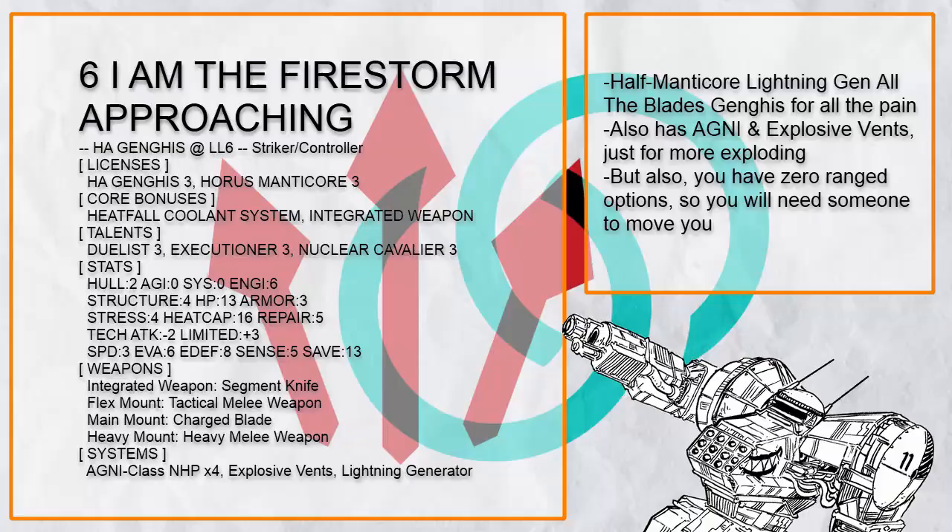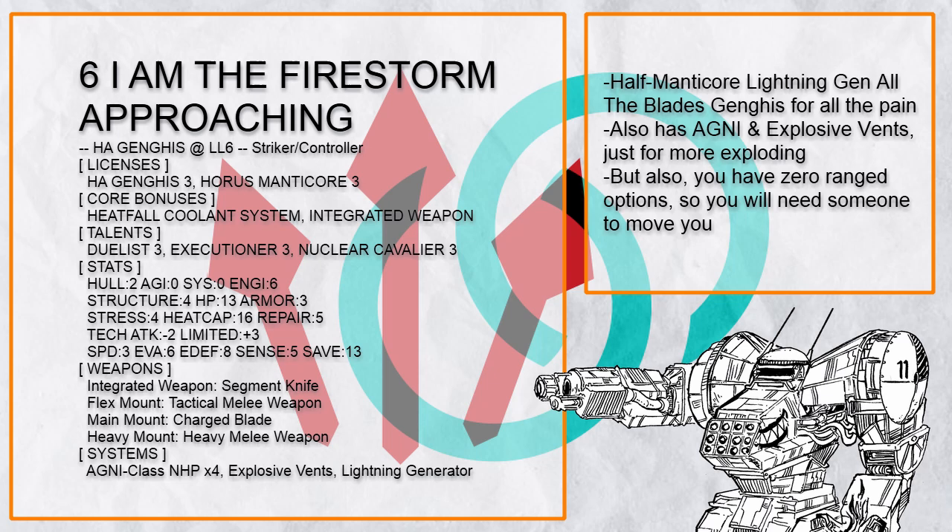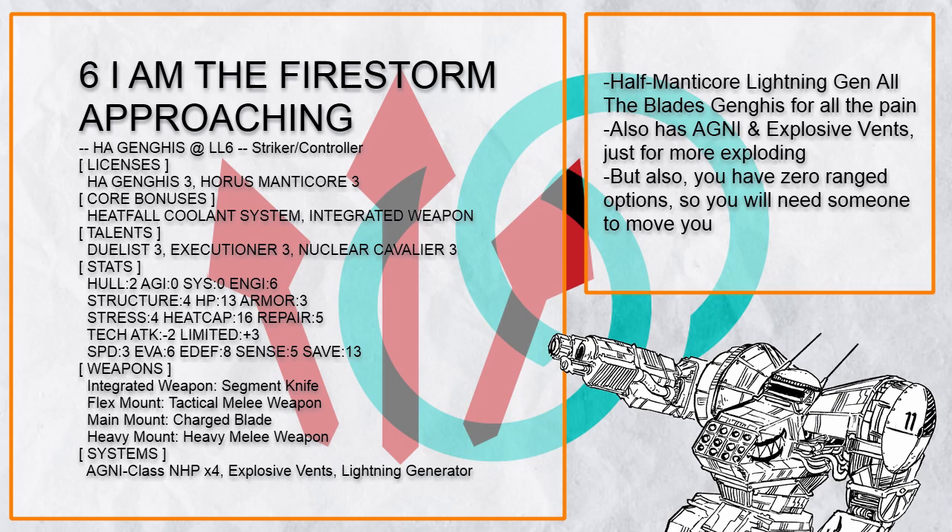Firestorm Approaching is an Agni Lightning Generator Ganges that wants to get extra spicy up close. With 16 heat cap, you can just go completely insane with heat, overcharge like mad, and even if you overheat, it doesn't matter because everything is probably dead already. However, it is kinda slow, so you might need a bit of help on getting close.